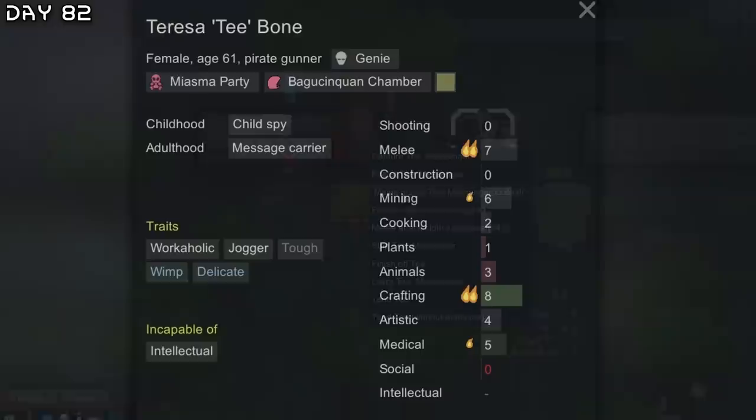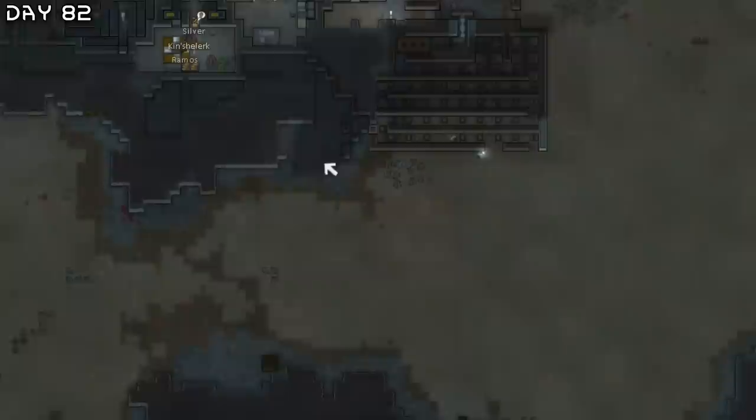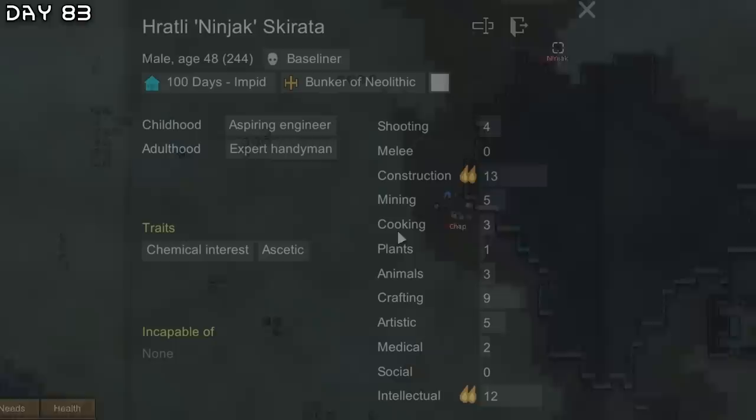Jogger, tough, more crafting — I have to, right? Let's load all of this. Got all of this. And capture Tea. We got the drop pod genie pack. I want to research xenogenetics. Shuttle crash — more colonists. We will rescue them, and if they don't join, we harvest their organs. Berserk Silver. Ninjak joins — he has chemical interest, which I don't like, but oh well.